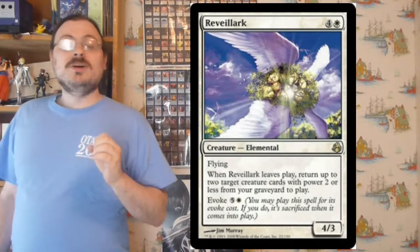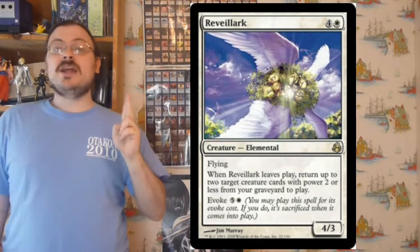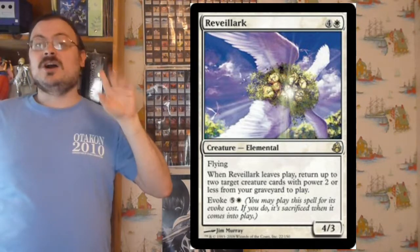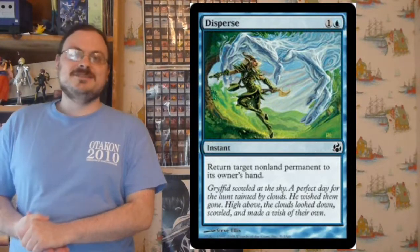Spitebellows is a 6/1 that, when it leaves the battlefield, does 6 damage to target creature. It has an Evoke cost of 1 colorless and 2 red, so for effectively 3 mana you can do 6 damage to a creature, or you could just put out the 6/1 and have it battle for a while. Reveilark is another Elemental with flying — when it leaves the battlefield, you may return up to two target creatures with power 2 or less from your graveyard to the battlefield. It also has an Evoke cost of 5 colorless and 1 white, so you can evoke it to quickly get this effect. Now, there are three cards that people think are functional reprints but are not — each is unique to this set. Disperse: return a non-land permanent to its owner's hand.